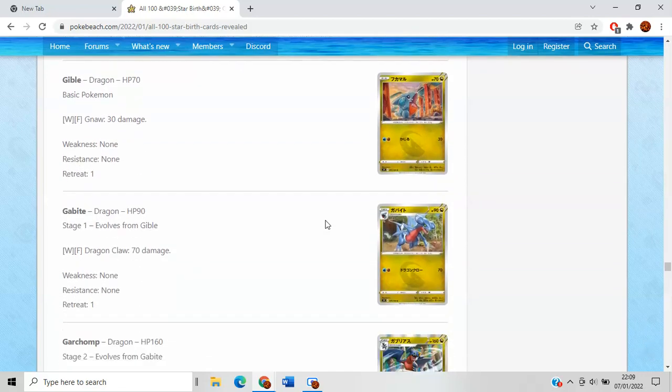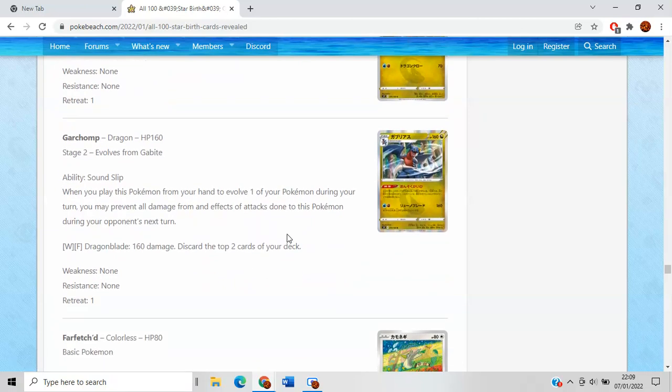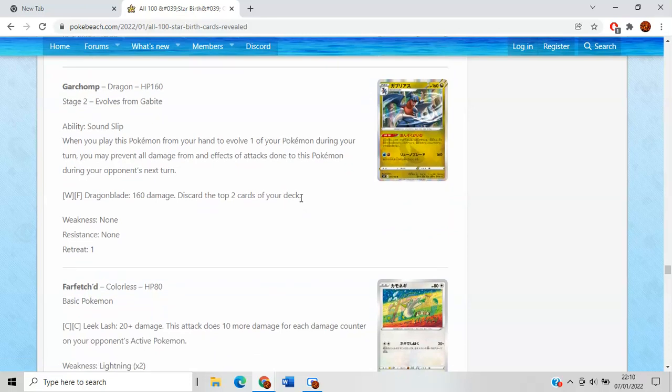Gible — loving the artwork on these guys, so cute. Gabite — maybe not so much. Both are awful cards. Garchomp is meh. This card has really annoyed a lot of people because Garchomp's traditionally been a very cool Pokemon card. Garchomp EX was okay, and both of the regular rare Garchomp cards were decent. Ability Sound Sleep: your opponent's Pokemon can't evolve on your Pokemon's turn — you may prevent all damage. Not very good. The opponent can just boss around or play an escape rope. Dragon Blade does 160 but makes you discard two different energy cards. Not very good. It's a shame.